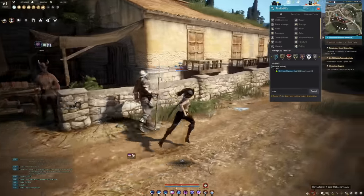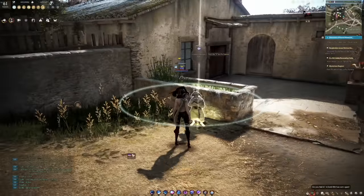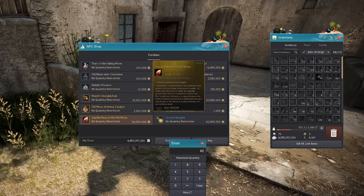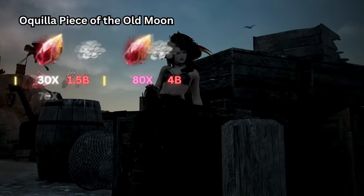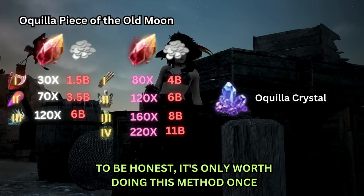Your first guaranteed Pen boss gear will be the cheapest to get. Your first Pen weapon will require 30 Aquila Piece of the Old Moon, costing 1.5 billion silvers. Each time you need another Aquila for a second guaranteed Pen weapon, the price will increase. Your first Pen defence armour will require 80 Aquila Piece of the Old Moon, costing a total of 4 billion silvers. Each subsequent Pen armour increases in price as well. This doesn't include costs of other mats such as Memory Fragments, Blackstones, Black Magic Crystals, and the 1.4 billion silver Tri-Boss gear you'll have to process for the boss auras.